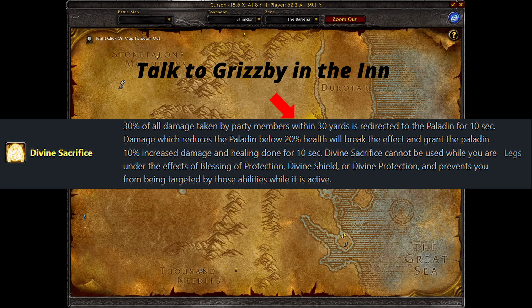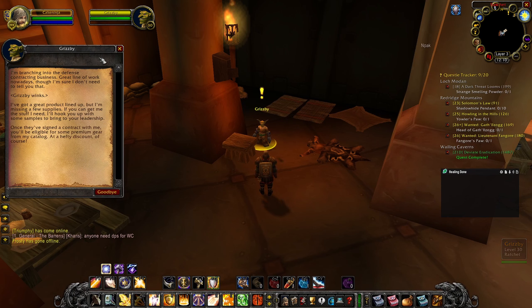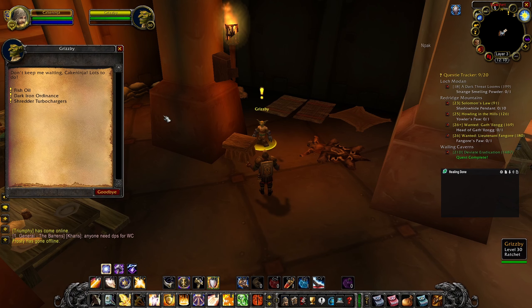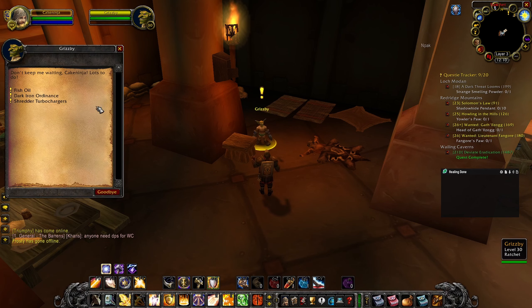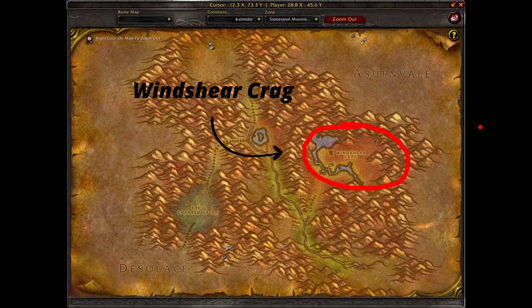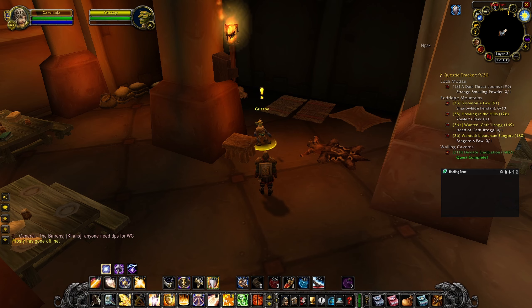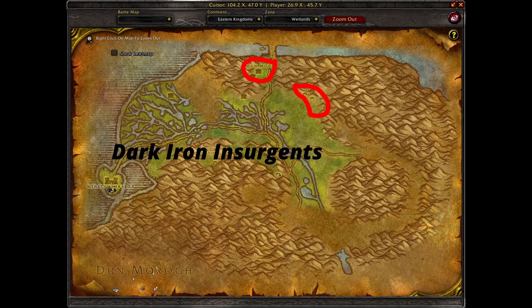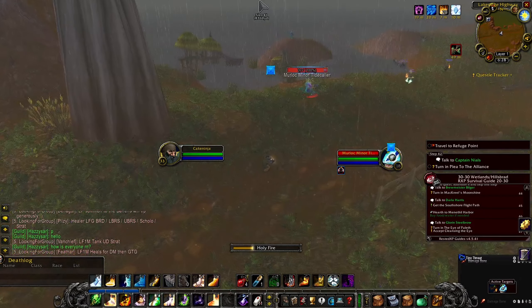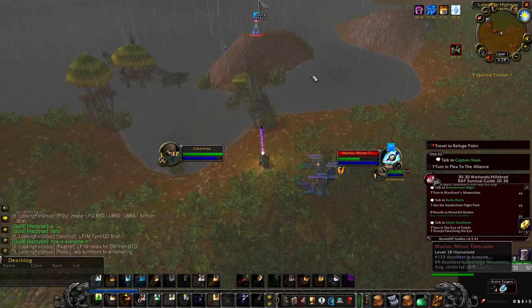For Divine Sacrifice, this rune is sold by Grisby located in Ratchet. Prerequisites: get 16 Shredded Turbochargers (purchasable from engineers or from the Shredder Auto Salvage Unit in the Windshear Crag, Stonetalon Mountains — but it's suggested to just get them from an engineer). Next, get 20 Dark Iron Ordinances by slaying Dark Iron Insurgents in the northern part of Loch Modan or the elite Dark Iron Riflemen in the northern Wetlands. Finally, get 24 Fish Oil, which drops from nearly every murloc or can be bought cheaply on the Auction House. Then return to Grisby for the rune.